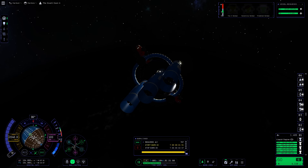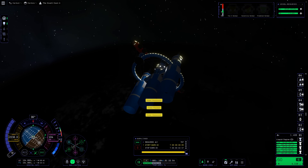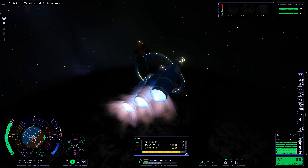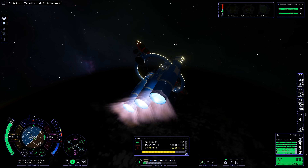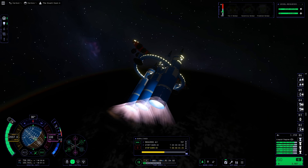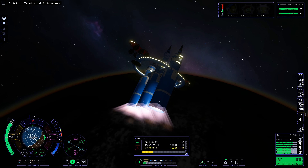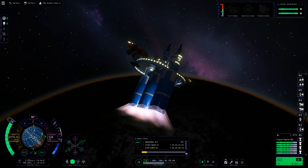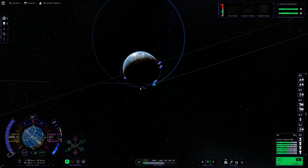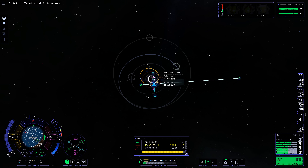These upper stages are in an asparagus — or onion — setup with crossfeed. The fuel consumed by all three engines at this stage only comes from the two side boosters. Once those are empty we'll detach them, leaving a single core still full of fuel. It's a more efficient way of doing things.